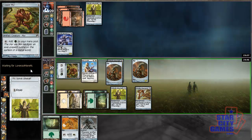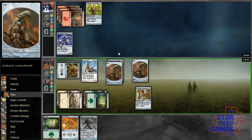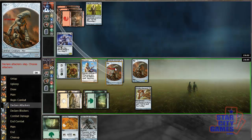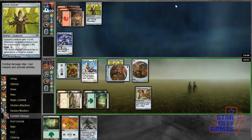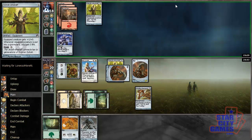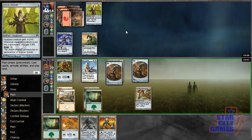I'll equip that with Lifestaff and not Strider Harness, because I'm fine with him trading — in fact, I want him to trade. Attacking now. He obviously doesn't trade, because it's a pretty bad trade for him. He plays Darksteel Myr — sure. That doesn't bother me in the slightest.